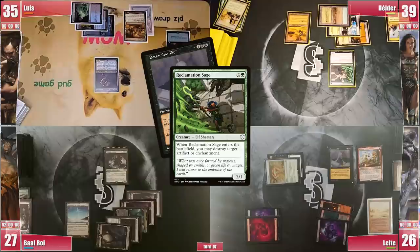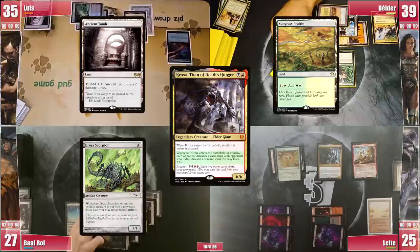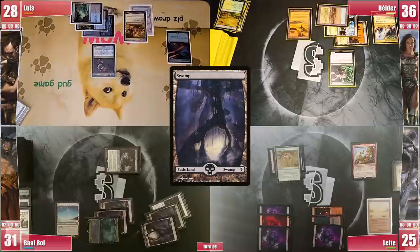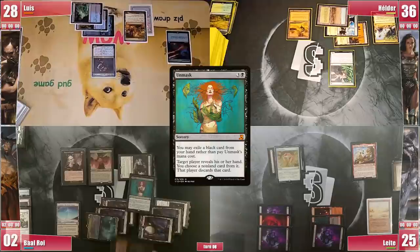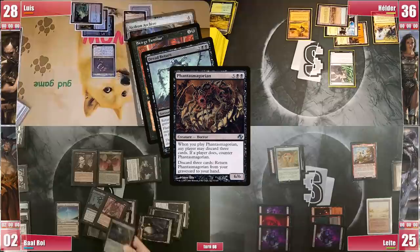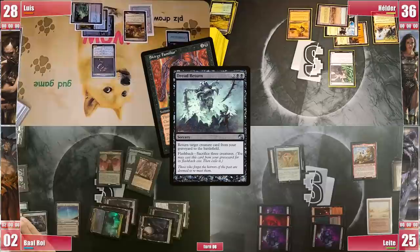Helder randomly discards a Sunstrike Legionnaire, draws, plays a Forbidden Orchard, and casts Reclamation Sage, destroying Bottomless Pit. Leite has finally lost some fuel. He plays a Bloodstained Mire, cracks it for a Swamp, and without much else casts Kroxa, triggering for opponents to discard, letting it stay in the graveyard. Baal draws, goes straight to combat sending his Cavalier at Luis, then plays a Swamp and casts Belzenlok Unlocked. It resolves and triggers — he gets all of his nonland cards to hand for 29 life lost. He casts a free Deepwood Legate, then a free Unmask targeting himself by exiling Uncle Istvan, discarding Phantasmagorian, which he activates discarding 3 cards from hand to return it — then discards Dread Return, Scourge Familiar, and the Hedron Archive. He casts a free Hollow One and flashbacks Dread Return by sacrificing 3 creatures to return Scourge Familiar. However in response, Luis fires Drawn from Eternity — sealing his fate.